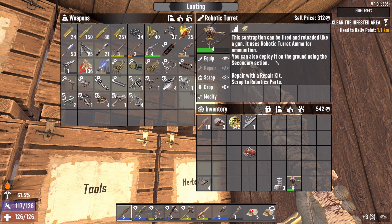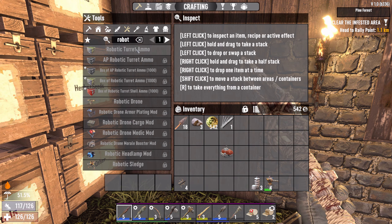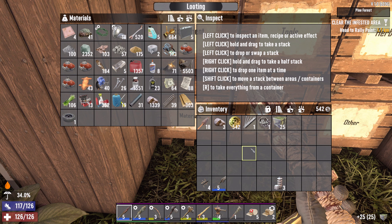So do I have to control it? How do I repair it? I need a repair kit. It uses robotic turret ammo — how do you make that? Oh, I just need lead. Why not? Let's try it. I'm guessing it's just one bullet per craft. Put that there. We've got three motors now and some electric timer relays — interesting. Oh, this probably needs power, right?